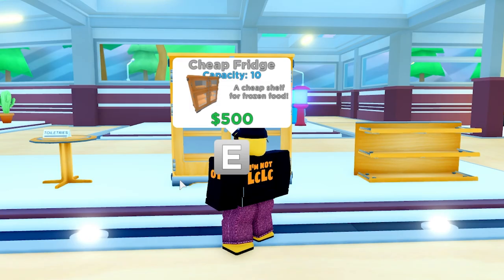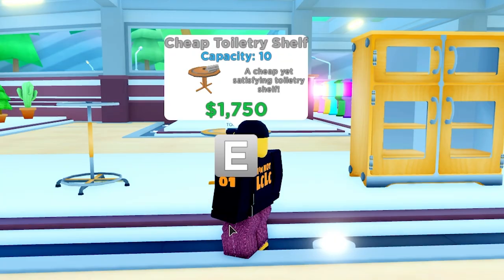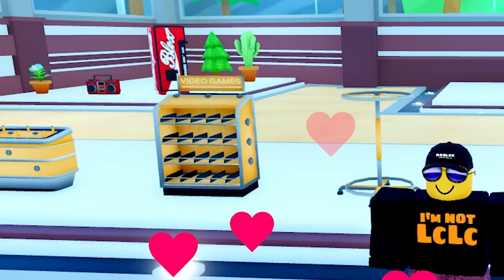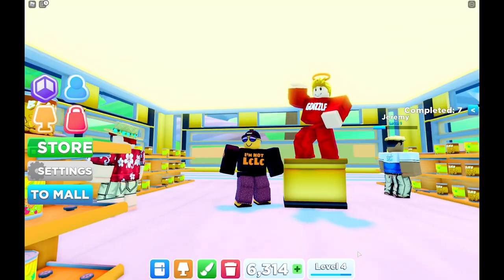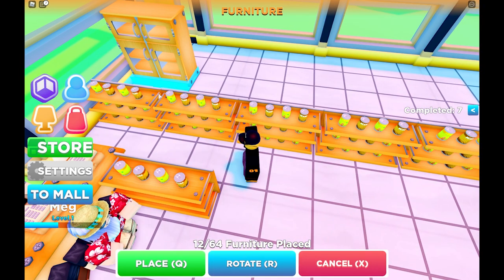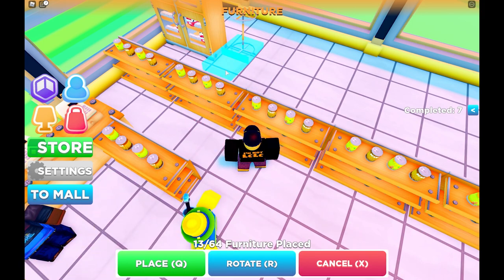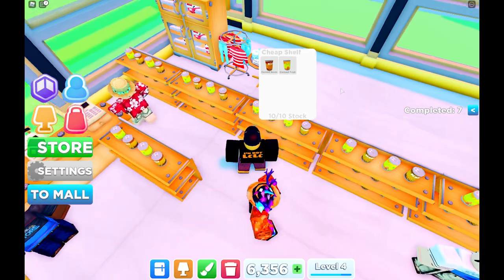What you want to do is get some fridges — these sell milk rather than cans of beans. Also you want to get some toiletry shelves, which sell toiletry stuff. And you want to keep varying it up — get clothing racks, they're expensive, but there's a lot more to get. We're going to place down the new fridge and check out the blue space in front where customers need to access it. Also we've got the clothing rack — we're going to spin it around so that customers face the right direction.